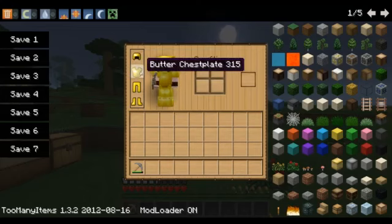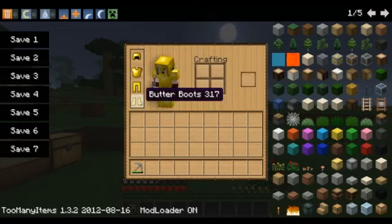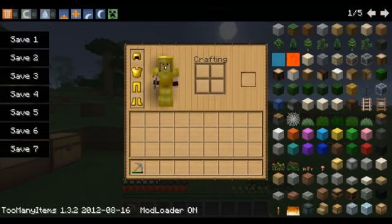Look at this. The butter helmet, a butter chest plate, butter leggings, and butter boots. Butter boots. Sounds like Eastside Mario's.